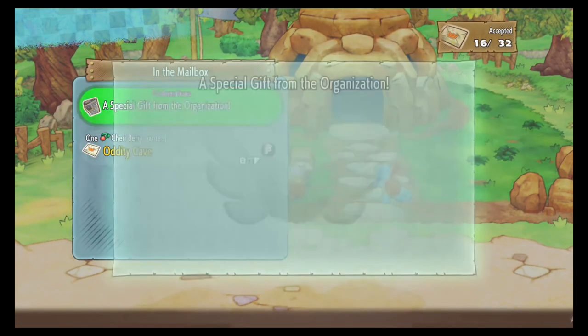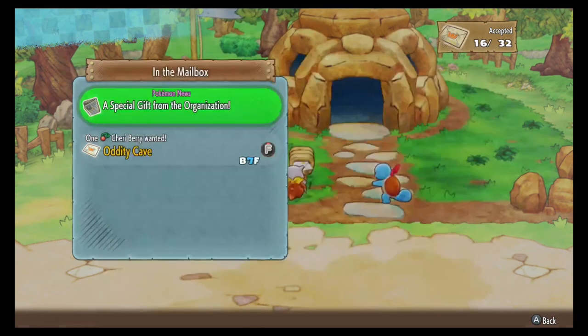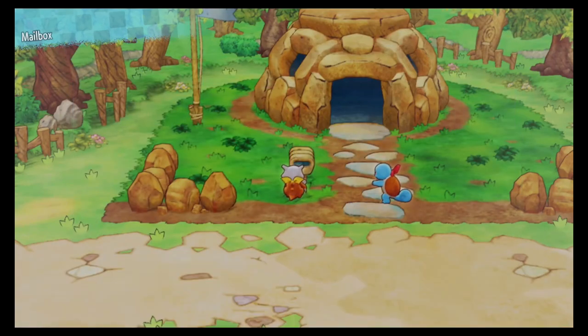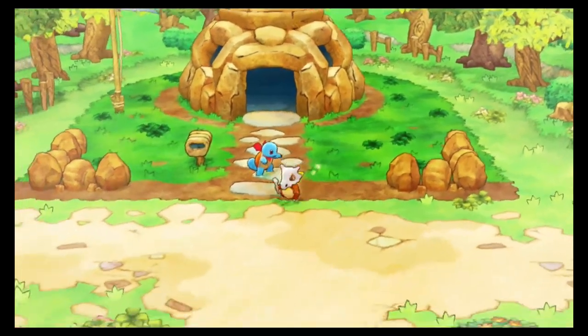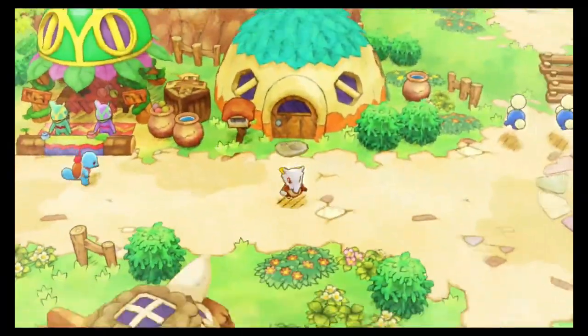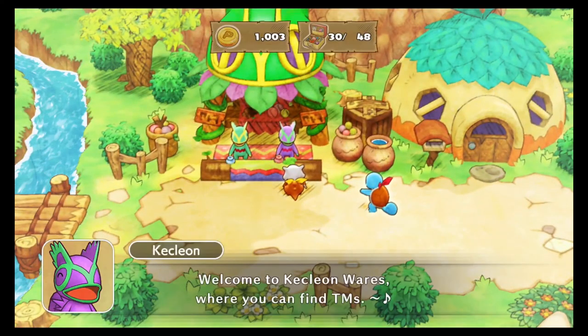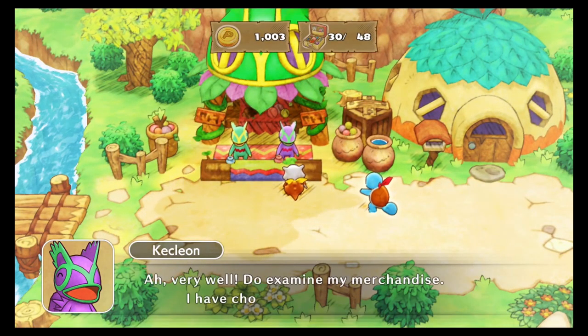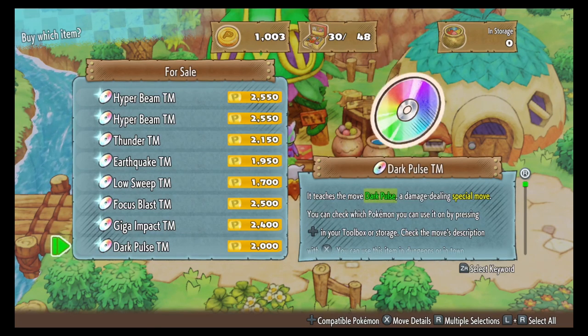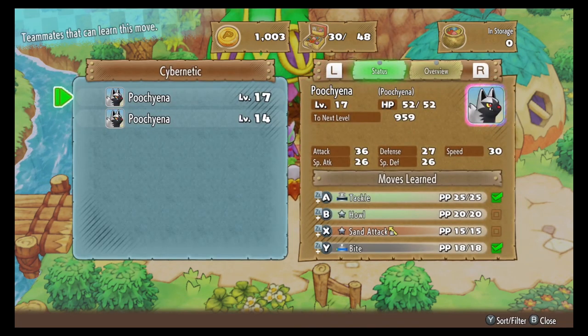We got another silver dojo ticket and then another job to do. But with that said, I'm gonna end this episode here. Next episode we'll probably end up checking out the Great Canyon. If it'll let me do some jobs before then, I'll get all that out of the way because I'm trying to rank up faster. I hope you guys enjoyed — make sure you leave a like for the video, subscribe to the channel, and with that said, stay sharp. Later!